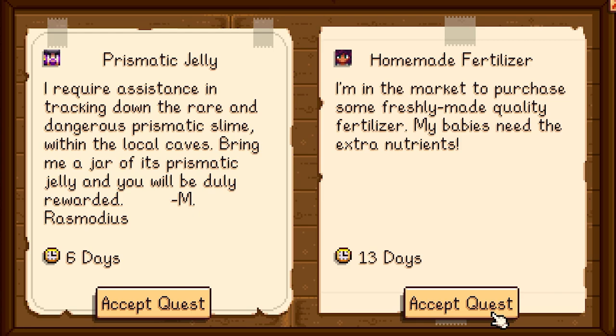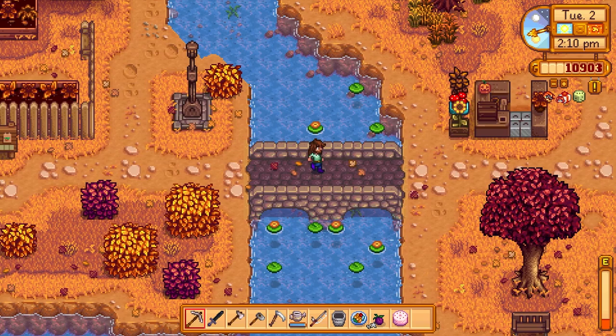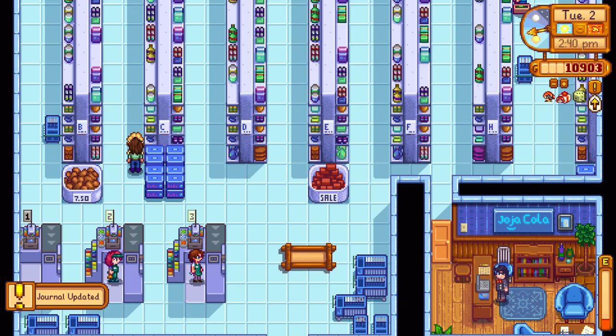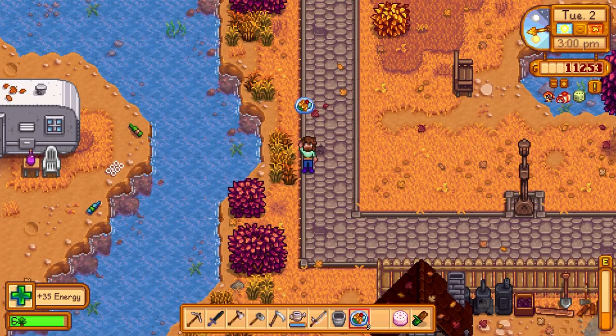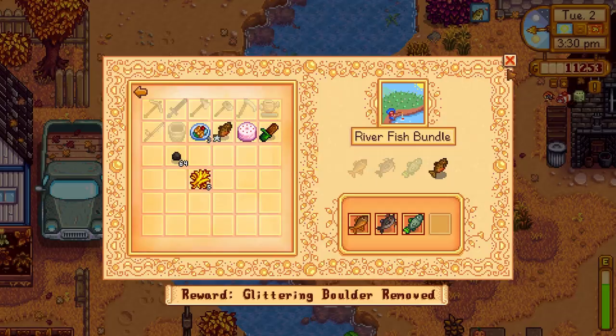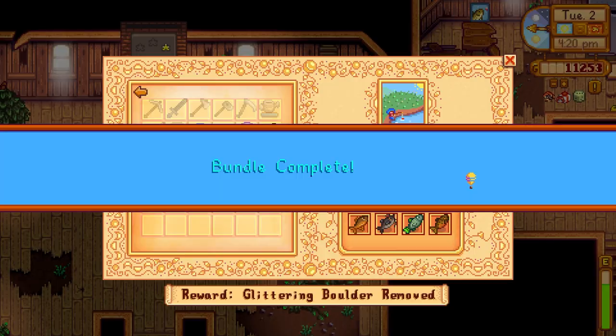We have a pale ale for Pam — that'll complete the achievement we had to do a while ago. We give it to her at JoJoMart: 'Give me that — that's the stuff. It's really nice and hoppy, notes of citrus and pine but with a robust body to keep it grounded. Thanks kid, this means a lot to me.' We get 350 gold. There's another fish we can get right now — a tiger trout from the river. We just caught it. We'll donate that — that was pretty easy! We got 30 pieces of bait as a reward. Now we just need an eel and we'll have the fish tank done.